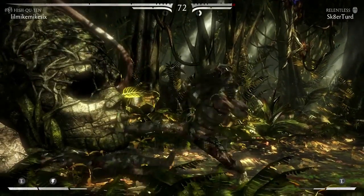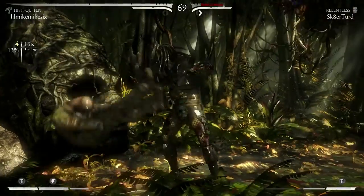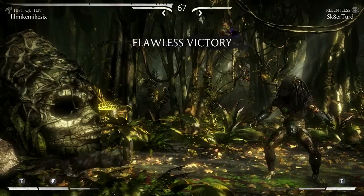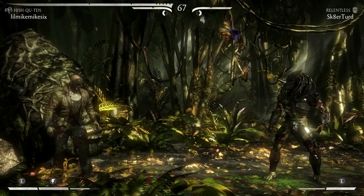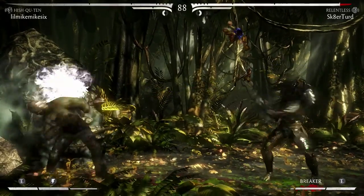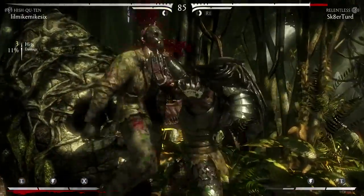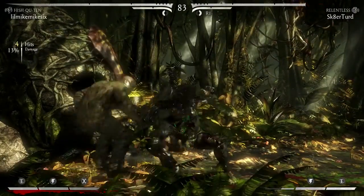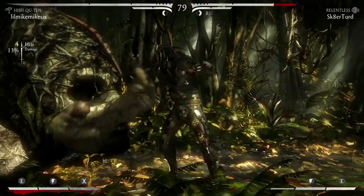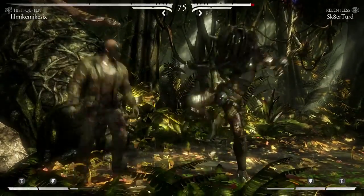Lastly is his Warrior variation. I think his Warrior variation is his offensive variation — the one you use to play really aggressive with Predator. He does have some setup moves in there too. Each variation Predator has a setup move; the disc you throw out is universal across all of them. He has a snare for his Hunter, and for his Warrior I believe it's his Explosion — which is more of something to get a stronger combo in rather than a true setup.